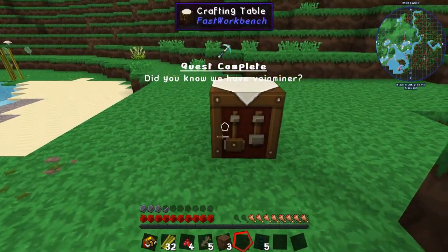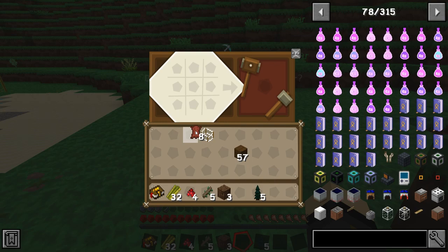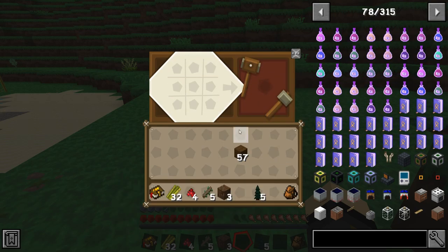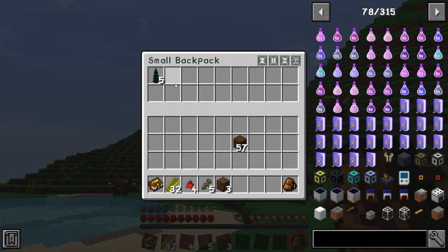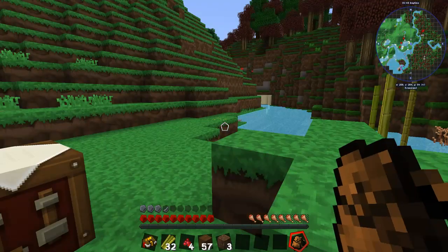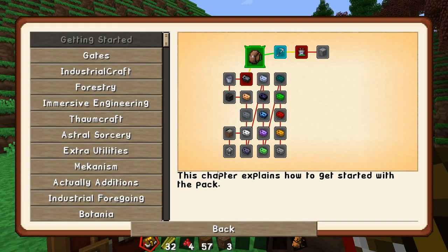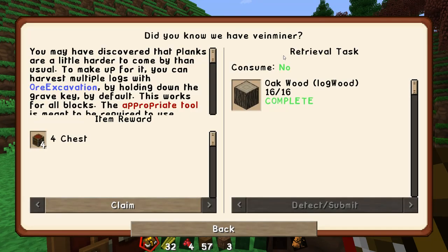Quest complete! There's another quest asking me to make a backpack, and I shall oblige. I can put a few things in there — some river cane, the rest of the stuff I might need on me. Done — that's awesome, one quest down.